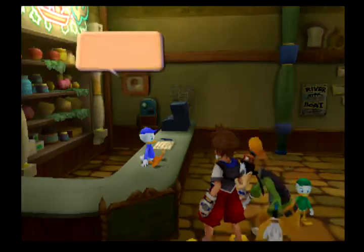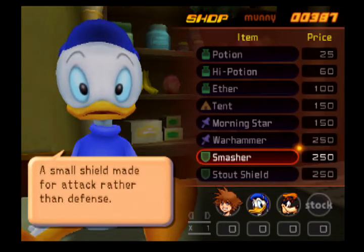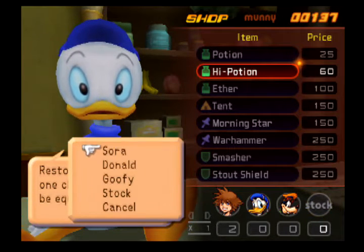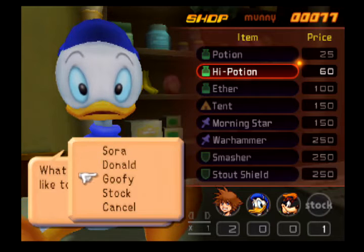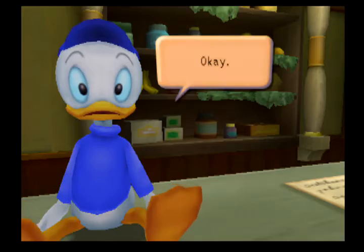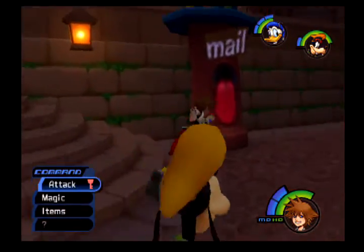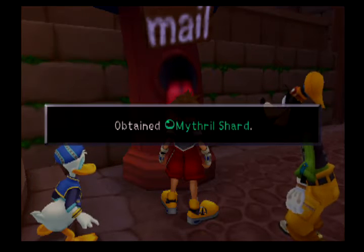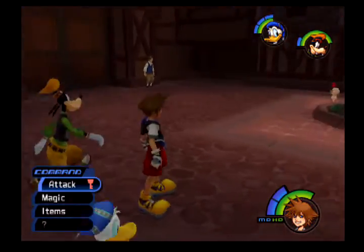Now that we're back at the item shop, let's buy that Stout Shield. I notice that Huey, Dewey, and Louie switch positions every now and then, but it doesn't change how they talk. So let's buy the Stout Shield, and I'm going to buy a few more Hi-Potions with the money we have left over. Also, we'll find postcards — every time you put one in, you get items. The first gave us a Cottage, the second a Mithril Shard, the third a Mega-Potion. That was all the postcards we had right now.